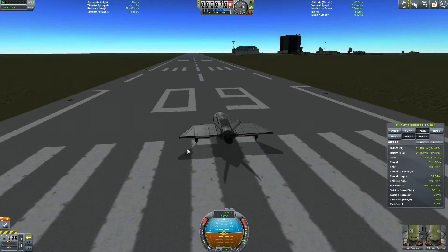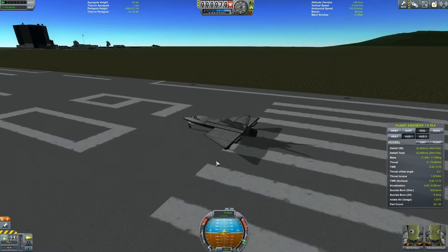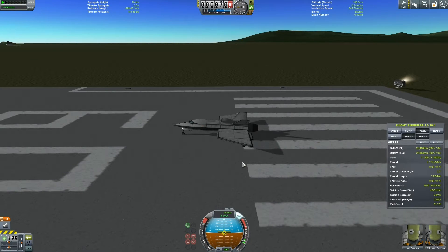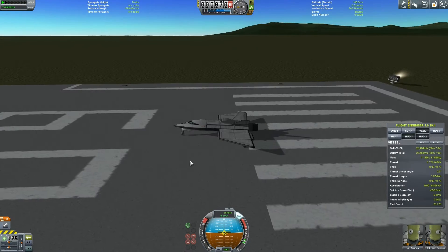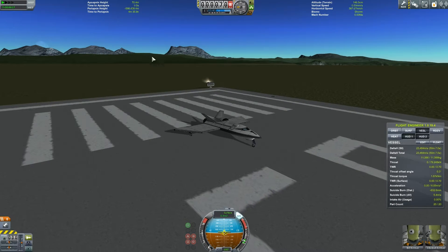Hey, what's up everybody? Ryan Stein here on the latest episode of KSP Career Mode. Today's episode I want to look at airplanes. What prompted me to try and build an airplane with the limited parts I have was the need to ferry passengers around.